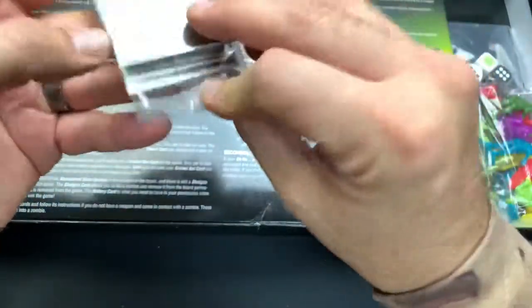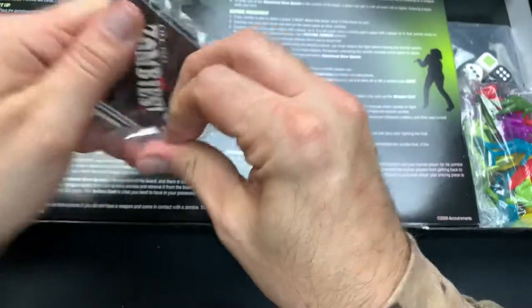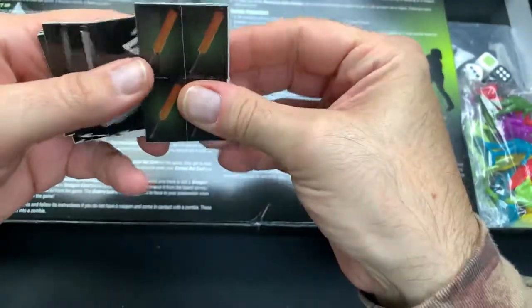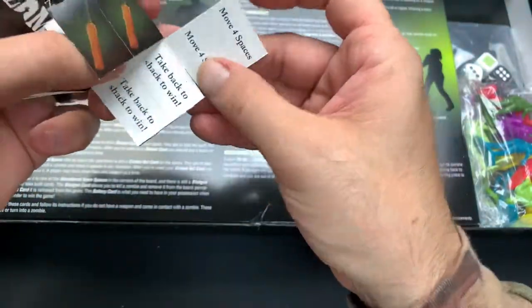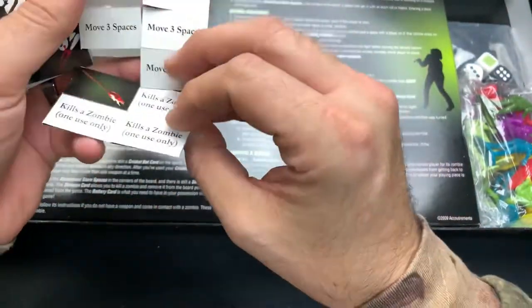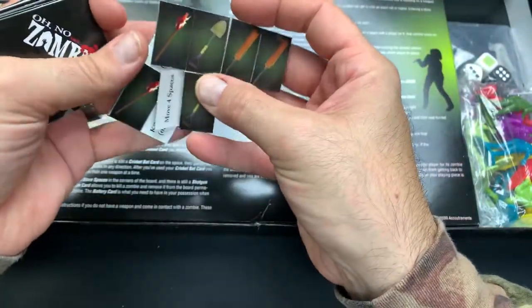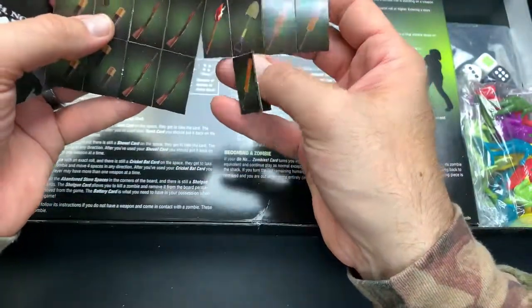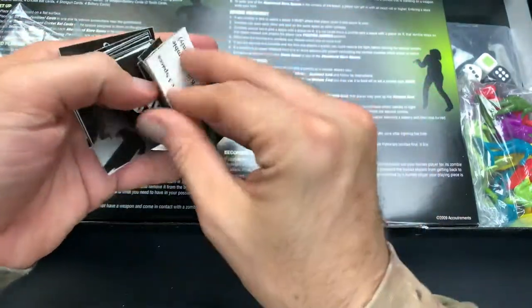This is a new, unopened board game. Opening up these packs to check out what we got here. We got some paddle bats — look at these, these are weapons tokens. So we got some paddle bats, some shovels, torches, shotguns, batteries. These are things that I imagine you gather along the way.